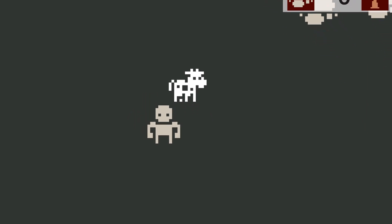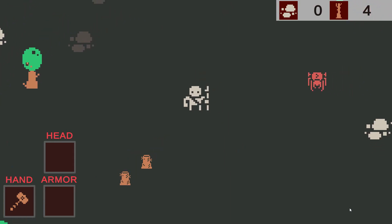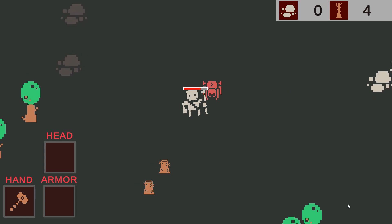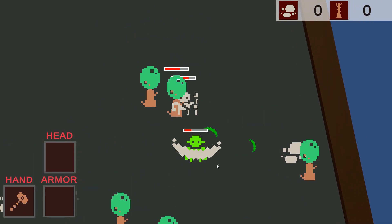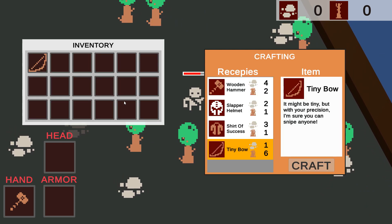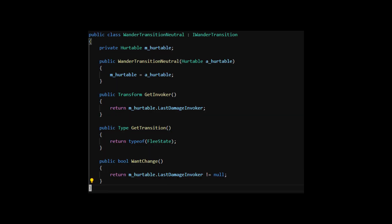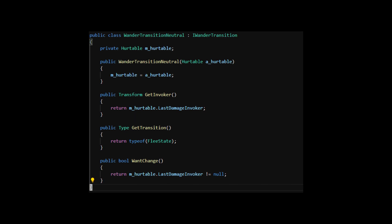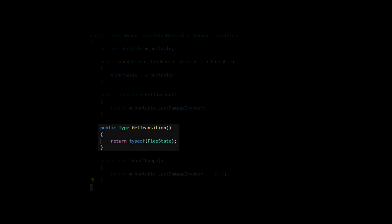Actually, you know what? I'm gonna show you all of the code. We have a wander state where the creature at an interval randomly rotates and walks forward. Both the neutral and aggressive creatures use this same state, but when attacked they behave differently. The neutral creature will flee — it will run away — whilst the aggressive enemy will instead attack the player. The reason I can reuse the wander state for both is that the state is assigned a rule for transitioning. The neutral creatures use a transition that checks if they've been damaged; if so, the flee state is selected.